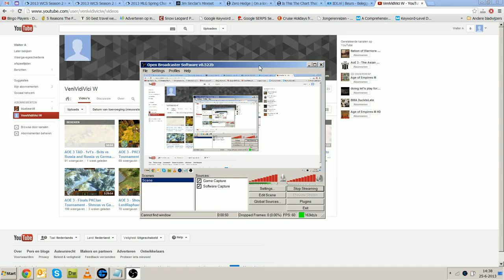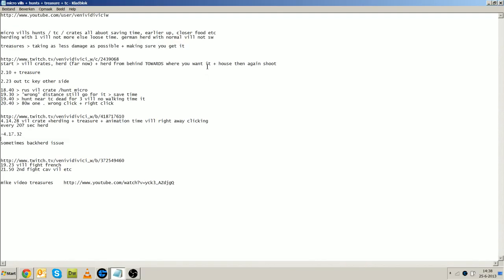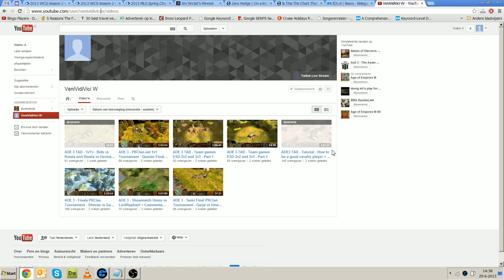The second part will be about microing your units — how you should fight in battles, what you should do with musketeers and hussars versus what your opponent has. By the way, I have a YouTube channel at youtube.com/user/VinnyVDVC without the underscore. Not everyone can watch my streams live, so you can also watch videos on my YouTube channel and select the quality that suits you, like 720 or 480. Now, back to this first part — I made a list to make sure I cover everything.